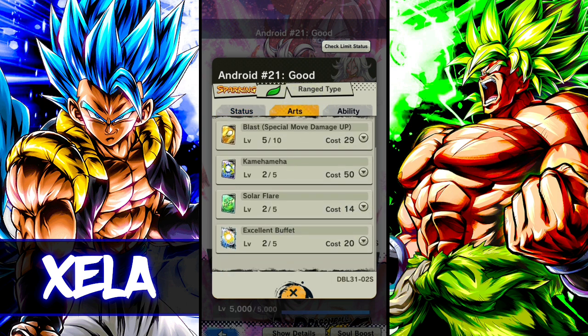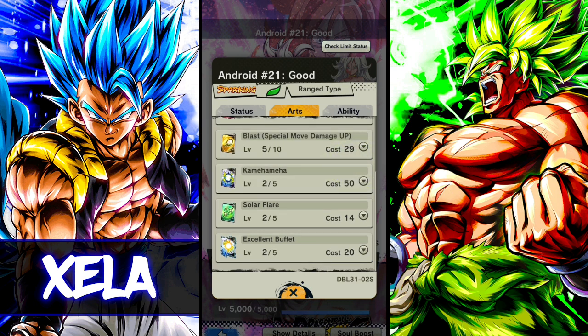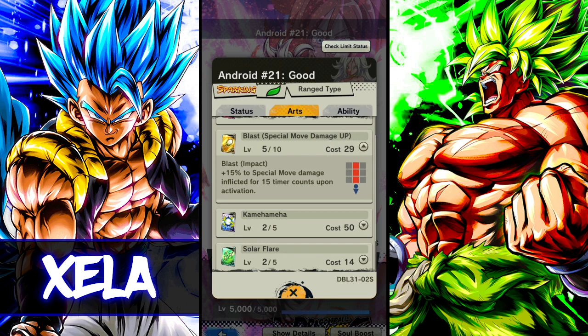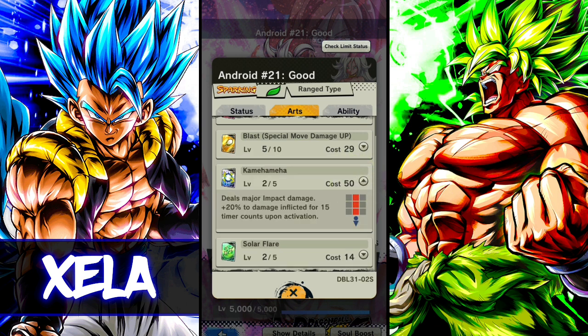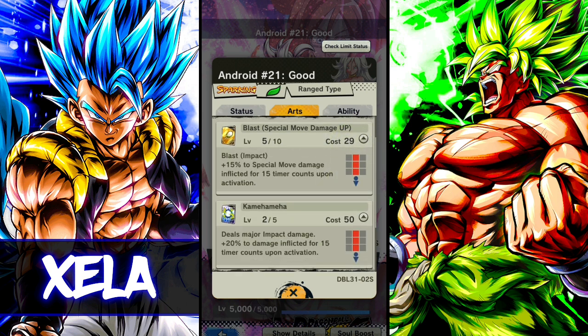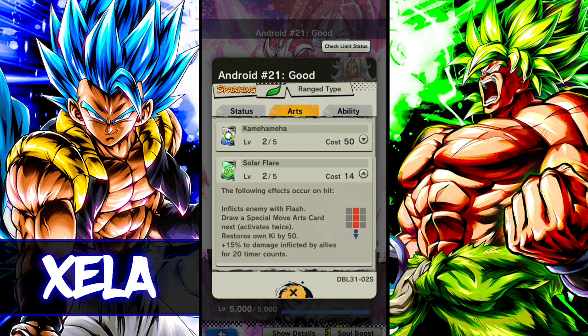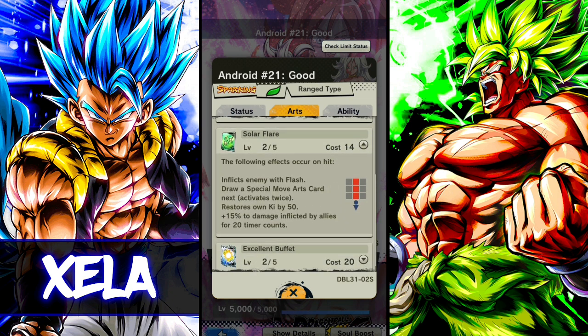Her cover change ability makes the defense more forgivable. She deals major impact damage — 20% damage inflicted upon activation, so just activating this gives you extra damage, which is incredible. Blast special move damage is up, so every time you use a blast card it's 15% special move damage inflicted. Use four of those and then a blue card and you get an additional 60% damage — and not to mention the 20% on activation, so that's like 80% additional damage straight off the bat.